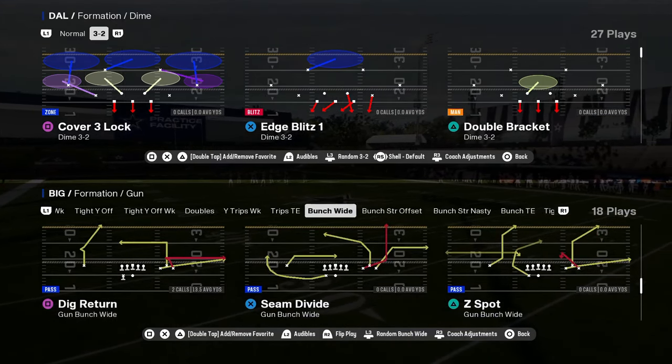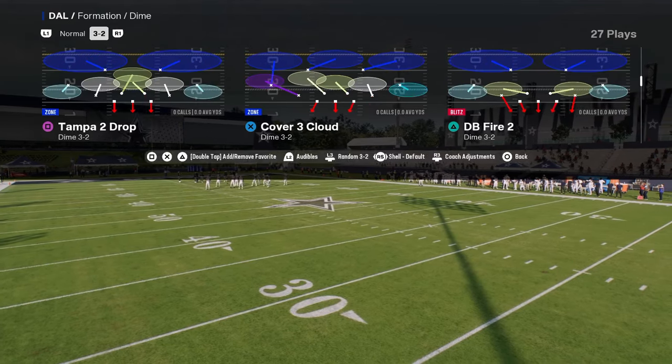Z Spot and Go is kind of an underrated play, and Seam Find is another underrated play this year.